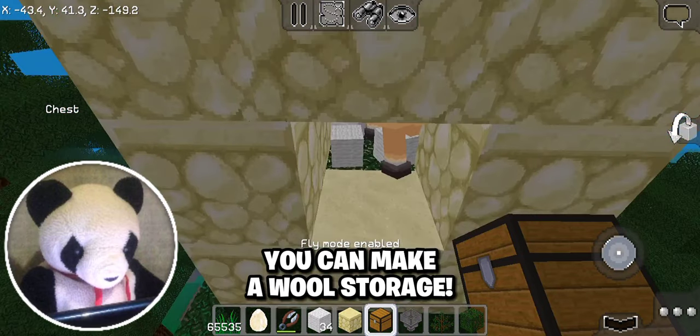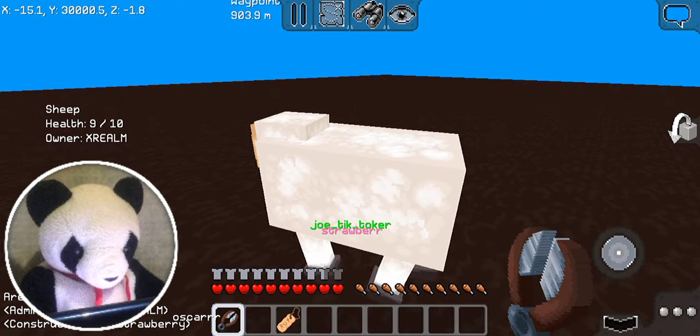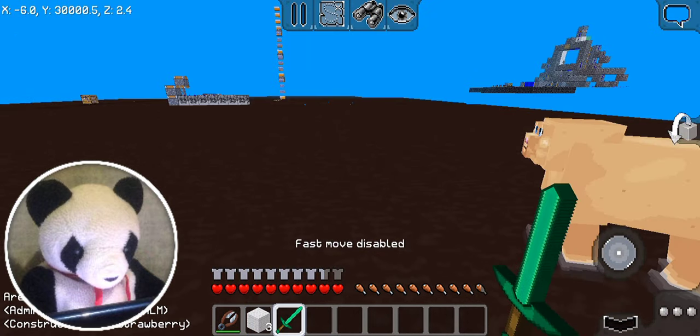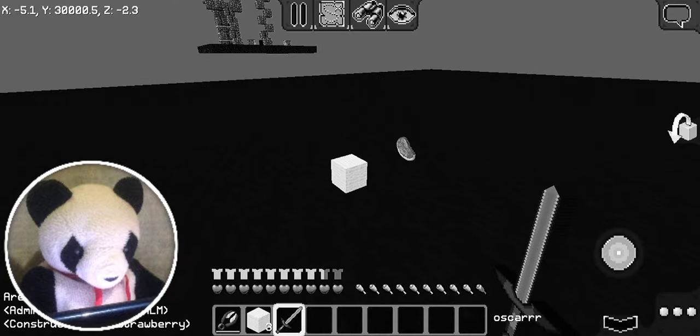You can also put a hopper underneath the sheep for a faster pickup. Another strategy to get more wool is to shear the sheep and then just kill it, but it doesn't give you much.